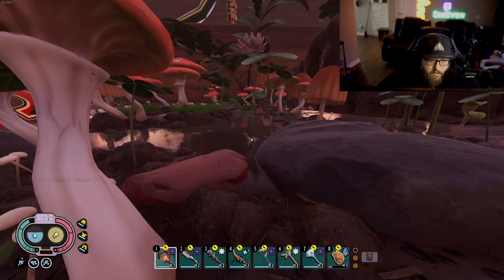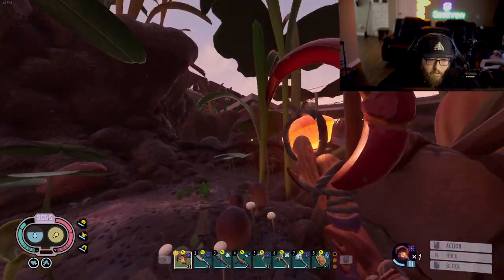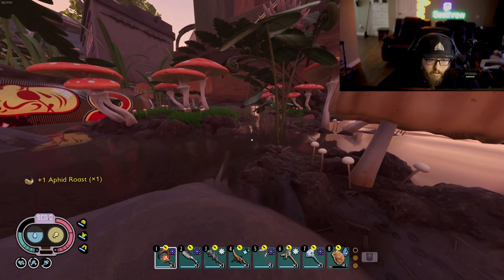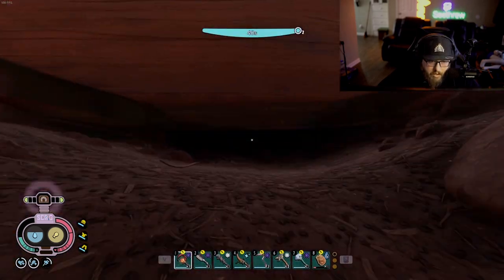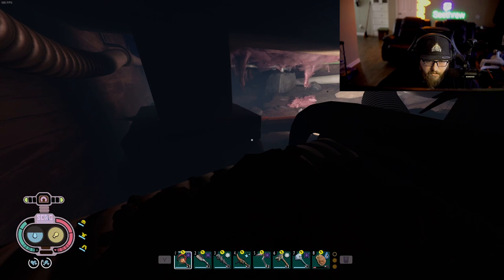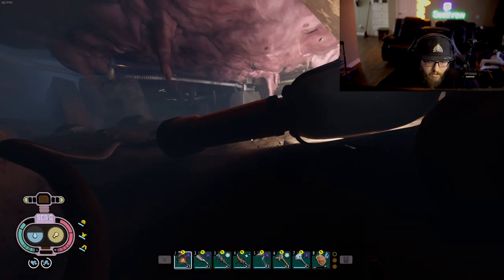We're going into the undershed now. We've got to fight black ox beetles down here, which is fine — we've got our brood mother club. We're going to have to drop down and fight all three of these black ox beetles.